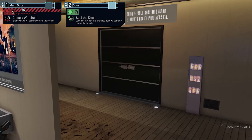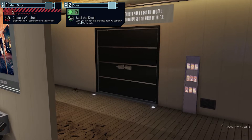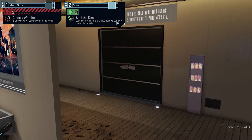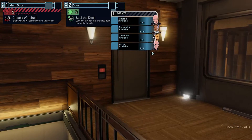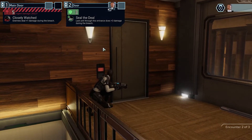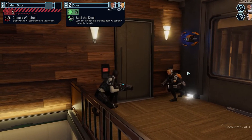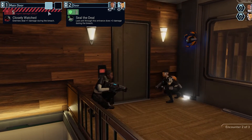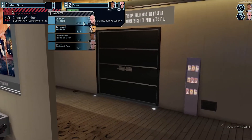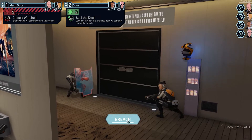For this breach through the main door, we have 'closely watched' — enemies deal plus one damage during the breach. Through this other door, 'seal the door' means the last unit through does plus three damage during the breach. That's really big, so we gotta prioritize who we put there. I'm gonna put Godmother first — as long as we get in close, she's good with that shotgun. Then we'll put Cherub and Terminal through the other door since they have a bit more health.